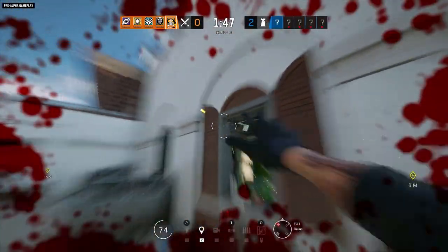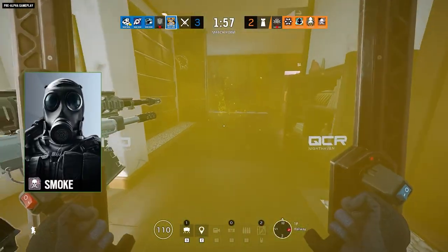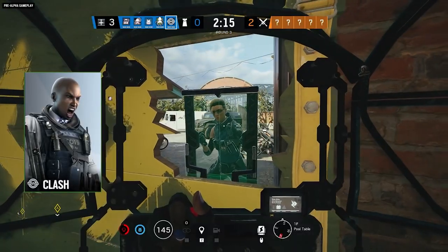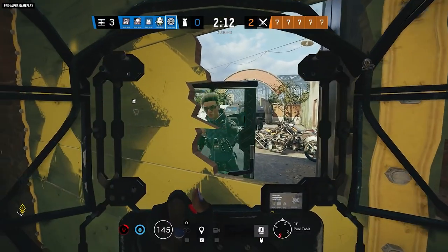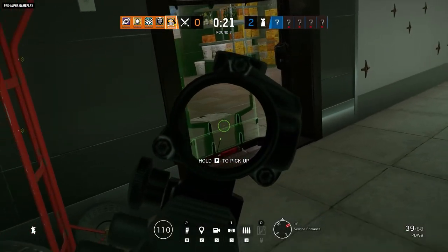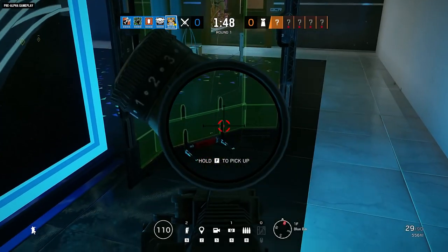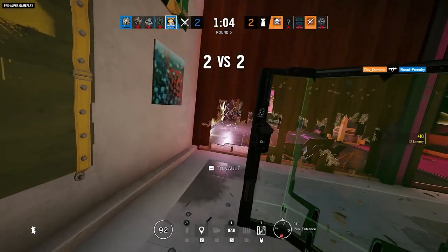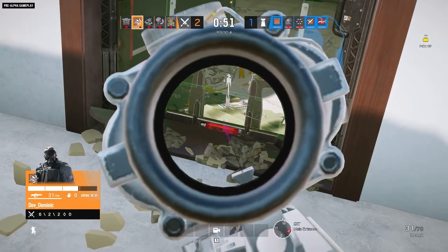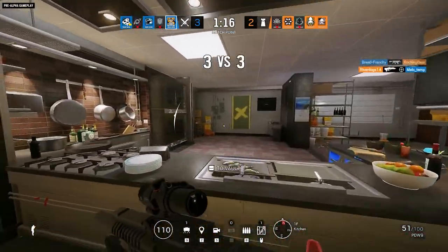Defenders can deal with Ossa's shields in a couple of ways. Explosives will destroy them easily. Smoke's Gas Grenades and Tachanka's Shumika Launcher can be used to drive any attacker behind the shield out of position. And Clash can just walk right up for the ultimate transparent shield showdown. Defenders can take away that transparency by meleeing the shield to shatter the glass. And, much like Mira's Black Mirrors, Ossa's shields have a pressurized canister that can be punctured to drop the shield entirely. With smoke grenades or a claymore to round out her loadout, Ossa brings a lot of utility to modify the battlefield to her allies' advantage and set up formidable fortifications to give the defenders a taste of their own medicine.